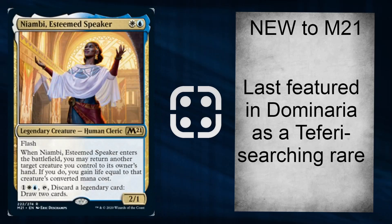Niambi, Esteemed Speaker — last featured in Dominaria as one of the Teferi-searching rares in planeswalker decks. When it enters you can bounce something you control back to your hand, and if you do, you gain life. It doesn't come back on the board but it's got flash, so it's good protection. For 3 mana, discarding a legendary card draws two cards. It's got quite good niche effects — flash, protection, a bit of life gain, involving legendary cards. Brilliant.